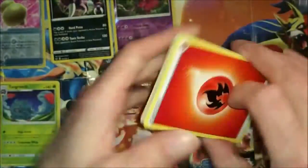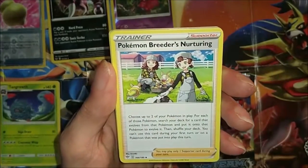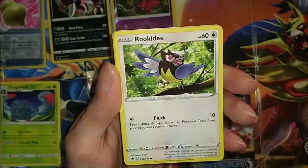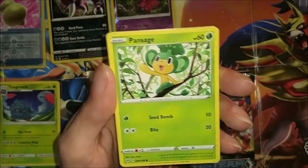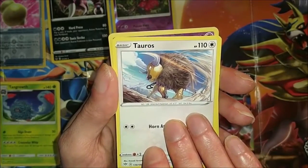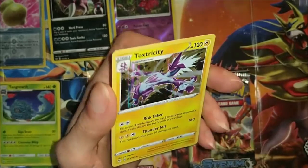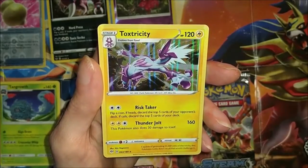Gotharita, Combusken - really like that guy - Phanpy, Rookidee, Wishiwashi, Pansage, Tauros, and then a holo Morpeko. Final card: shiny Toxtricity. Really not doing well tonight with the words - a shiny Toxtricity.